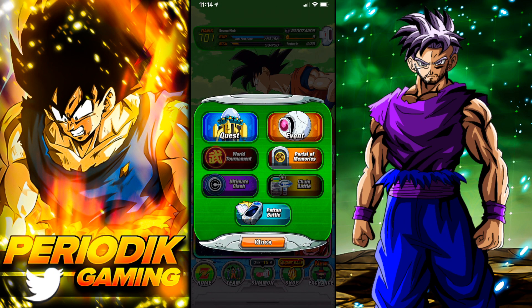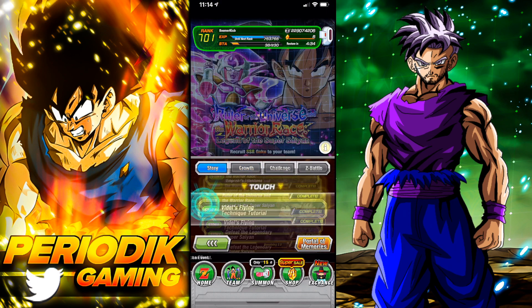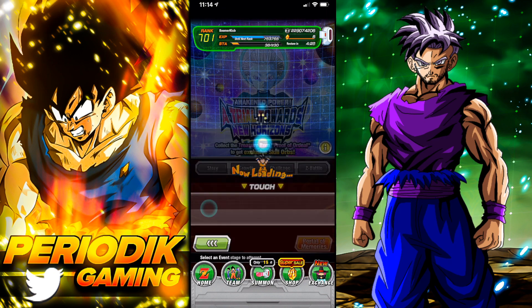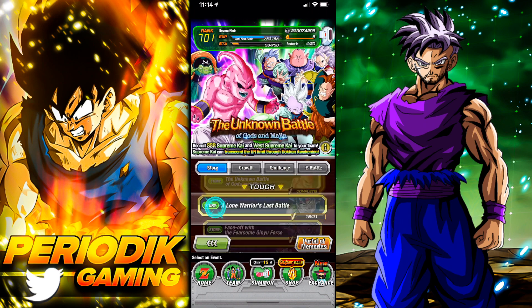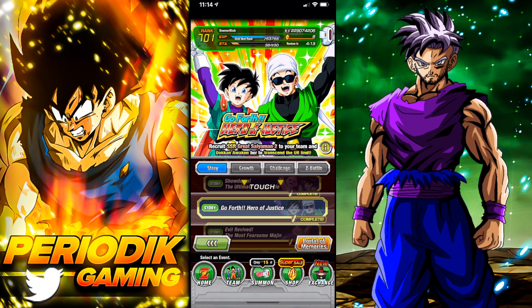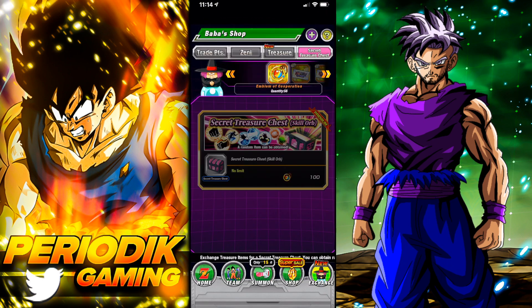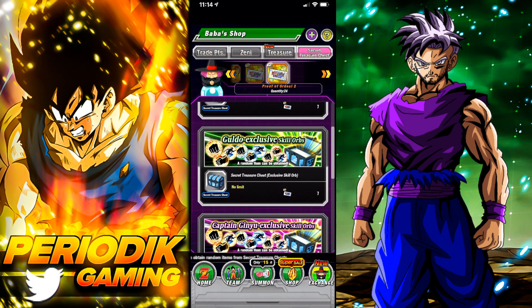If you're going to do Team Bardock, do stage one of the Grand Priest event. If you're going to grind the Ginyu Force instead, skip past Team Bardock and go down to the Ginyu Force members — then do stage two to convert those tickets. Remember to match the right character to the right skill orb chest. For example, if you grab Guldo, go to the Ginyu Force section in the Secret Treasure Chest and grab the Guldo exclusive skill orb — it literally says so in the name.